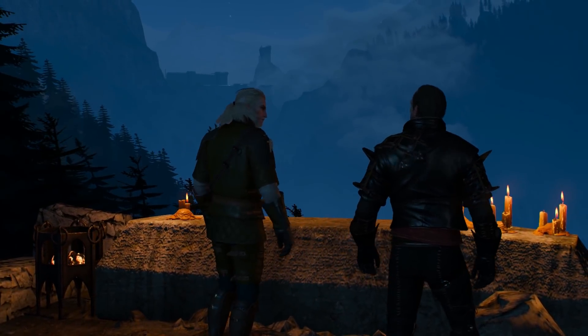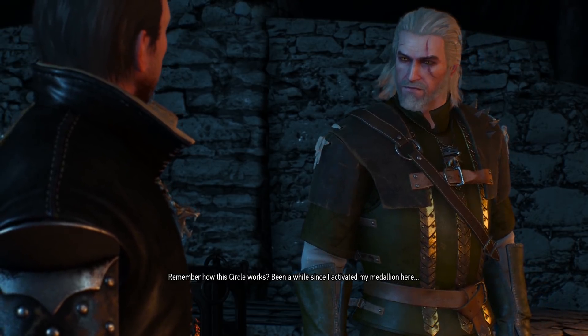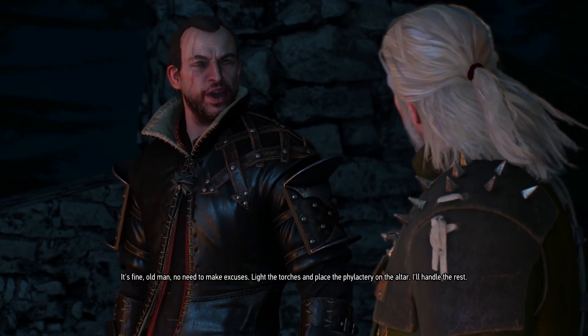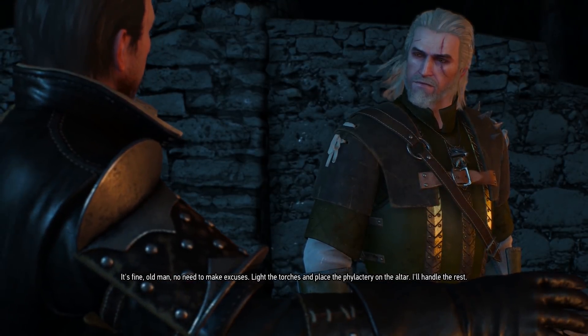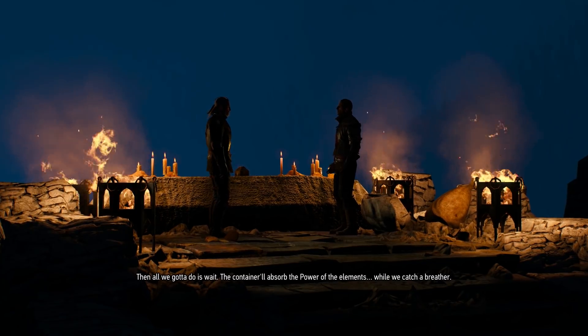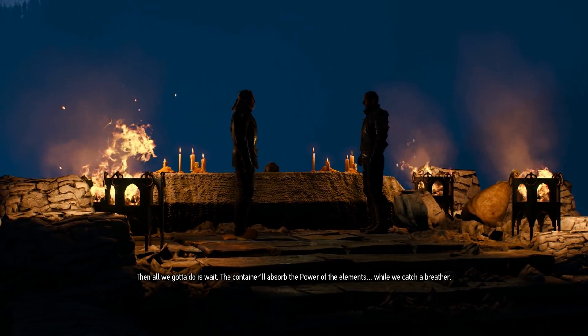Well, we made it. No denying that. Remember how this circle works? Been a while since I activated my medallion here. No need to make excuses. Light the torches and place the phylactery on the altar. Alright. Phylactery's in place. Then all we gotta do is wait. The container will absorb the power of the elements while we catch a breather.